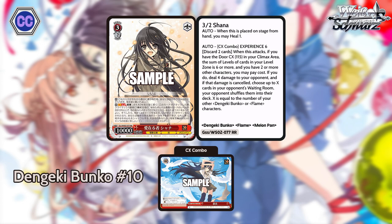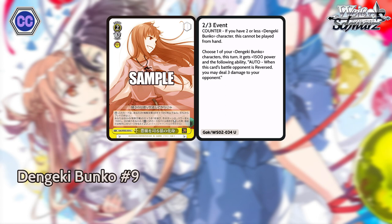For our number nine, we have this yellow event, cost two slash three. If you have two or less Dengeki Bunko characters, this cannot be played from hand. You can use it as a counter. When you play it, choose one of your Dengeki Bunko characters — this turn it gets plus 1500 power and the following ability: when this card's battle opponent is reversed, you may deal three damage to your opponent. This card is really cool — it lets you burn on your opponent's turn defensively. It's actually pretty scary, something your opponent has to keep in mind when swinging into you. You can be punished for taking three. Pretty nasty event. You can play it at level two, so it works with standby decks. It's a neat, dangerous card.